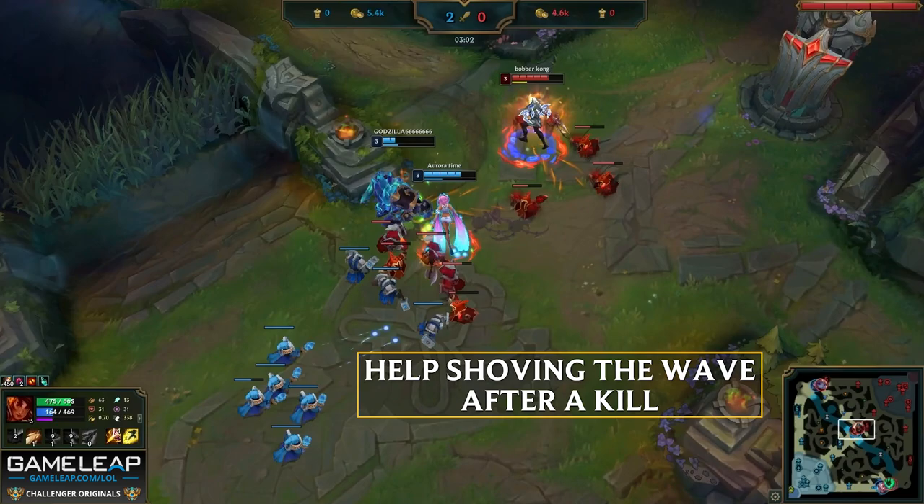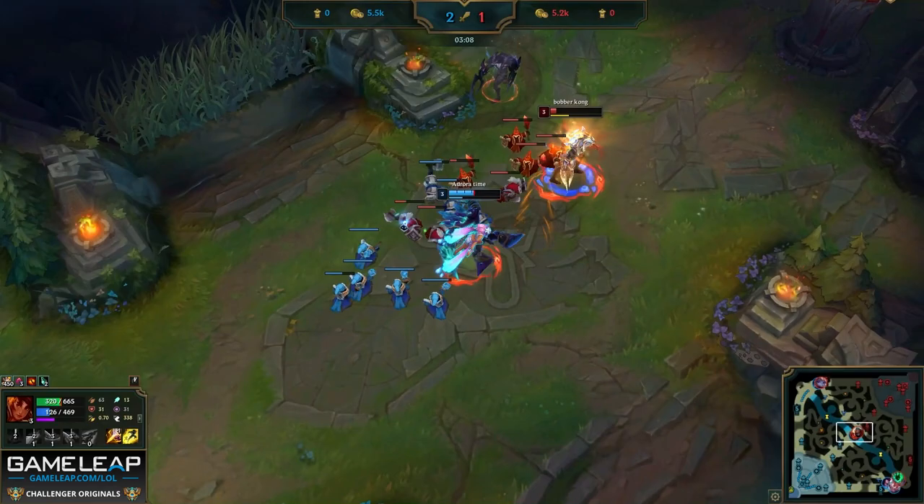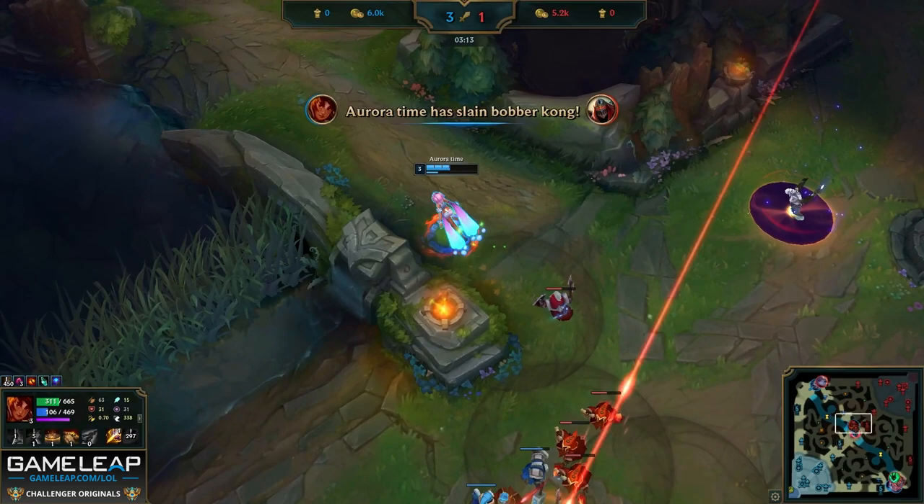In this situation, Malphite is kind of low and just used his cooldowns, so obviously Canyon wants to shove the wave in and stays to help. But all of a sudden, Zed just goes in. Even though he kills Malphite, Canyon kills the Zed as well. Already at this stage Canyon has two kills and one assist, but we still have to know how to snowball.